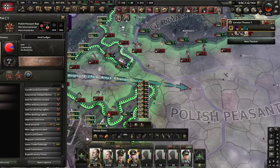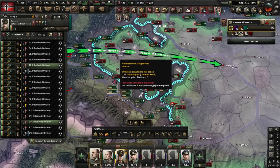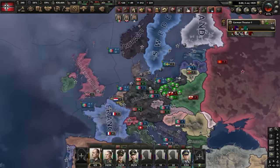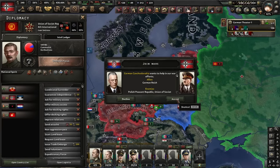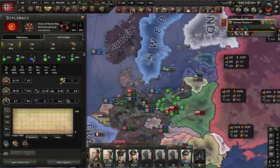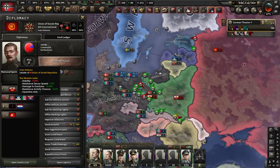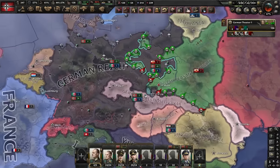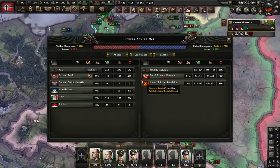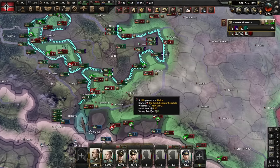We might be fighting the Soviets a little earlier than expected. That was not the plan. Guess we're fighting the Soviets, guys. The good thing is they're still weak - we have like double their industry. We can't lose to this guy who looks like a nerd emoji. So far our invasion, it's only been six days and we're about to win. 600 casualties, 23,000 for them. The Soviet army is going to show up soon though - we gotta take Krakow before the Soviets pull up.